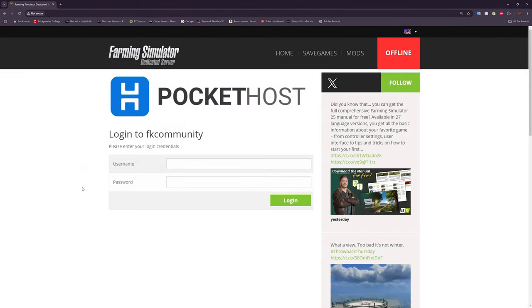Hello everybody, welcome back to the Farming Simulator 25 tips and tricks video. Today we're going to talk about all things admin with respect to adminning your dedicated server. In the past we have done a video on how to set up and run your own private dedicated server, and we've also released videos on how to rent a dedicated server from a host like Pocket Host. In today's video we're going to talk about how to admin the actual Farm Sim dedicated server, regardless if it's running on your own hardware or rented hardware.